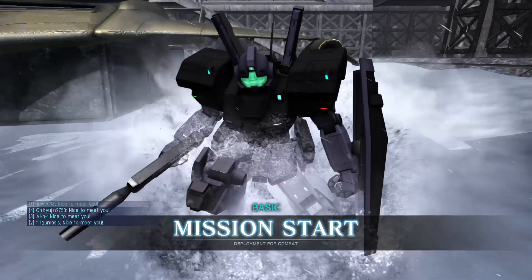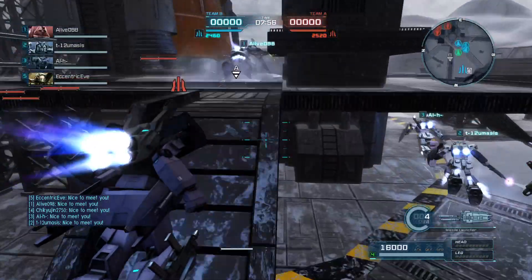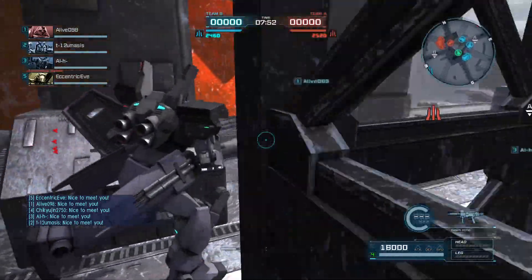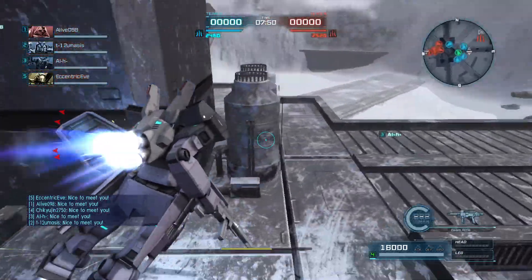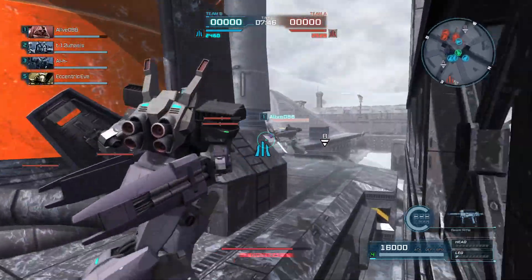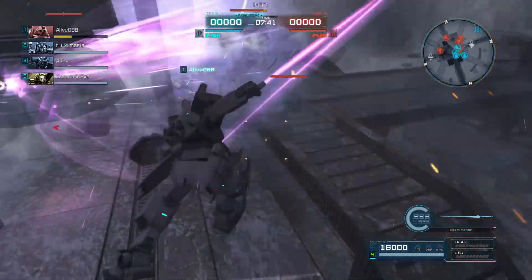Hey everybody, it's Rob from Flailthroughs. This is Gundam Battle Operation 2, and this is a request for Donald, who wanted a Jim 3 in the colors of the Jim White Dingo, and that is what we've got. I did flatten the colors a little bit as I tend to do — or did I this time? I may not have, but yeah, these colors are taken off of the Jim White Dingo.